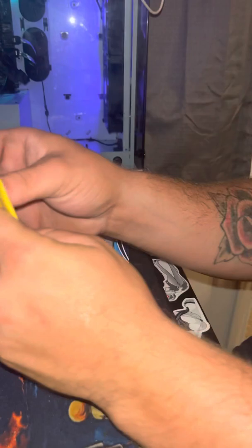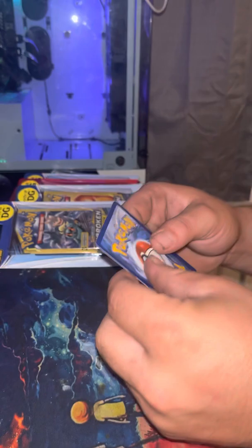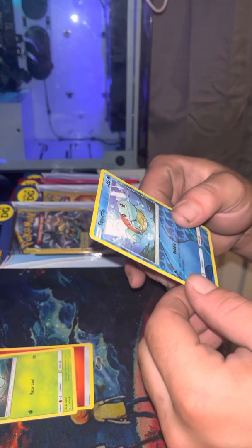Now we're going to open this up. One from the front, or one from the back to the front. Let's see. Fire Energy, Bell Sprout, and a reverse holo Squirtle. I do not know how much that is, honestly.